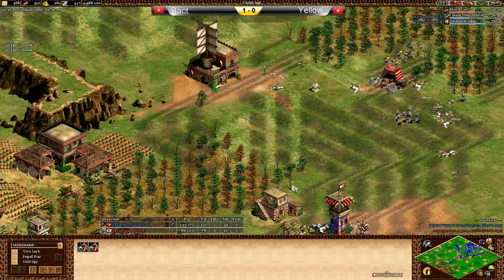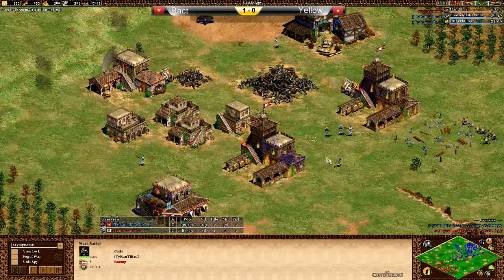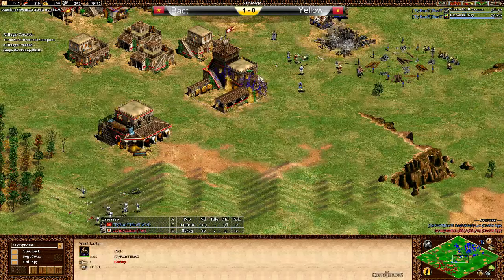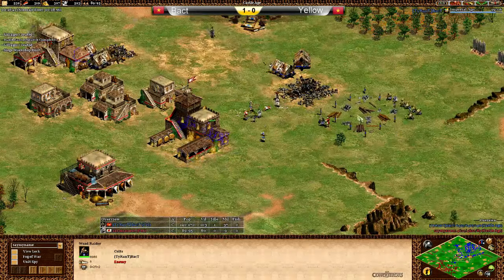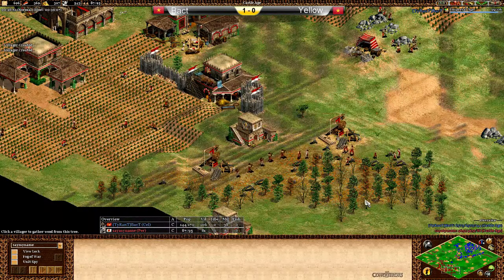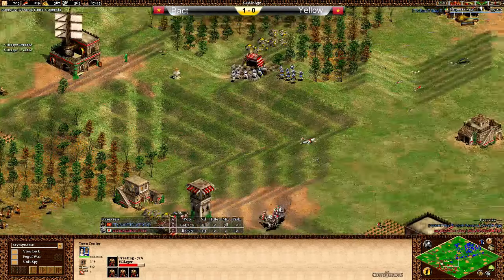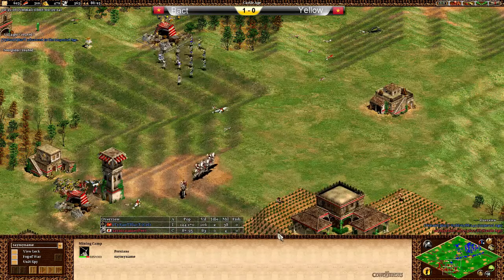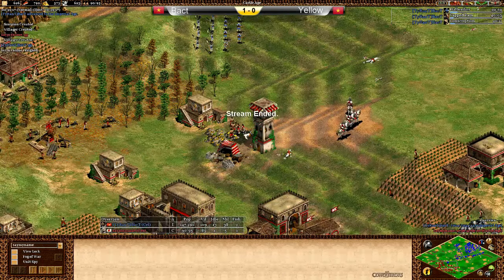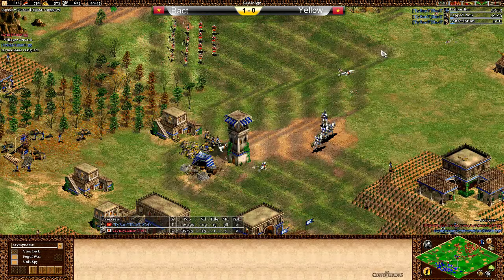What can Yellow actually do to stop it? He's getting a siege workshop down close to home because his one got destroyed. Now Woad Raiders are going to pump out too. Woad Raiders deal with knights very well at this stage, and they're extremely fast and mobile — they'll just destroy the economy. Yellow's third TC only just came up. Here's that Imperial Age upgrade — now the Halberdier comes in, then Conscription. And there's the GG — well played by Bakhti, of course.